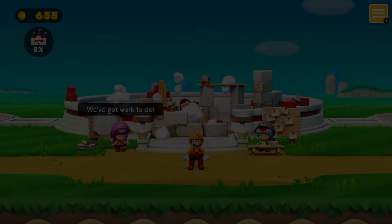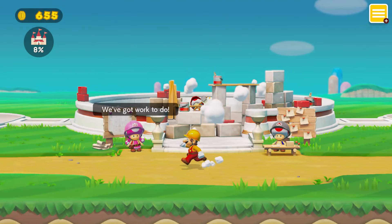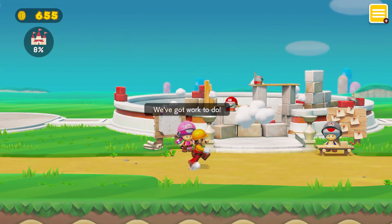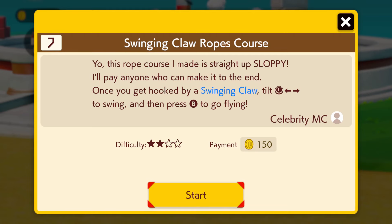How's it going everybody, welcome back to another episode of Mario Maker — well, Super Mario Maker 2 actually. Story mode! Let's go, we've got work to do. Swinging claw rope course!